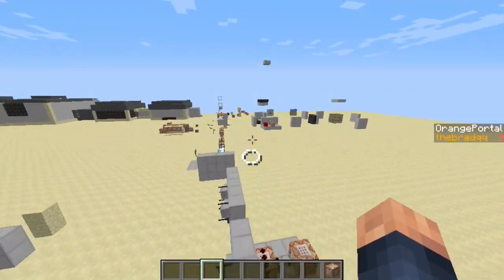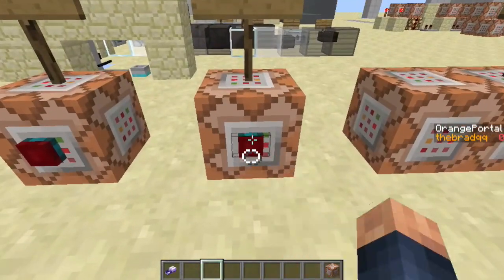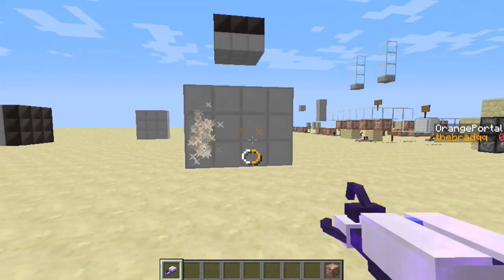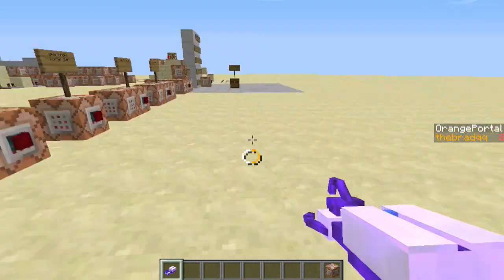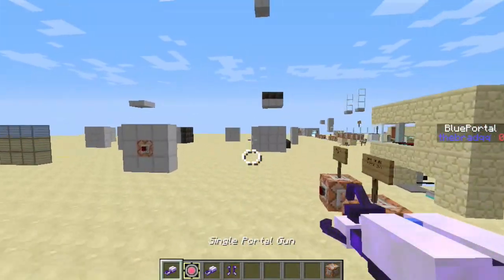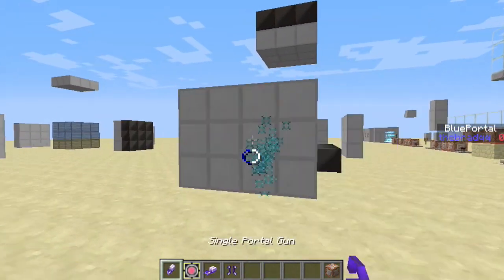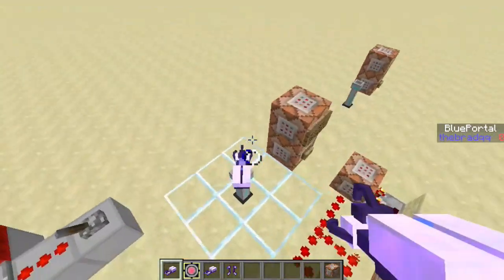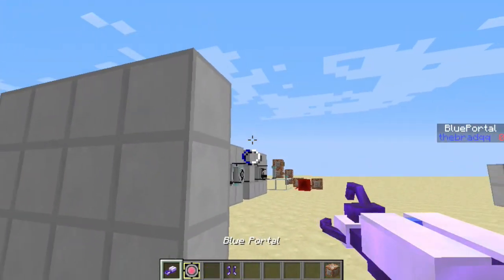Moving on to single portal colors. The single portal gun right here can only fire one color — the color selected in your scoreboard. You can change that color, but you cannot change it with Q; Q doesn't do anything. It can only be changed through command blocks, so as a map maker you can control that. I'll reset it to blue, the default, and you can see it can only shoot blue portals — I cannot shoot orange portals no matter how much I press Q. To upgrade this gun to a two-color portal gun, all you have to do is take the upgrade and it'll upgrade it.